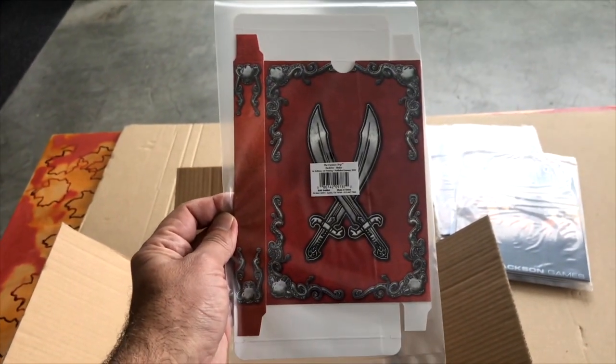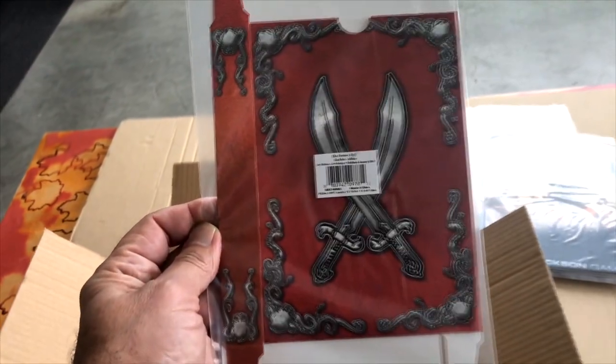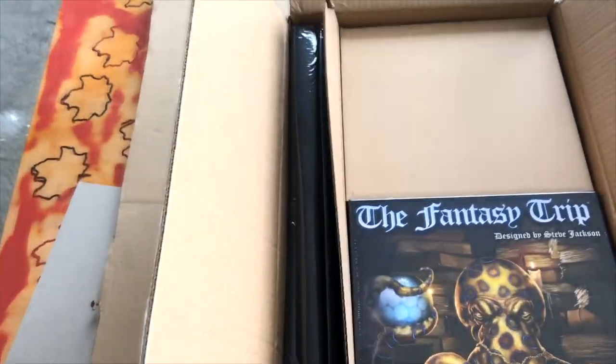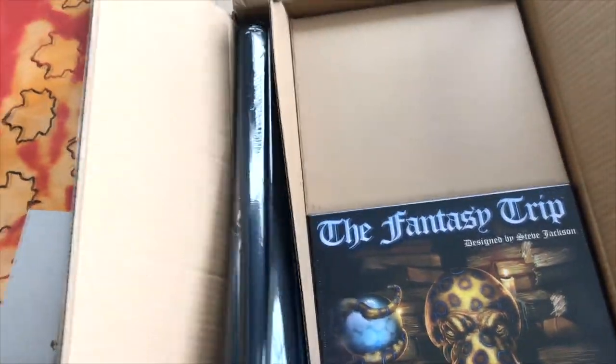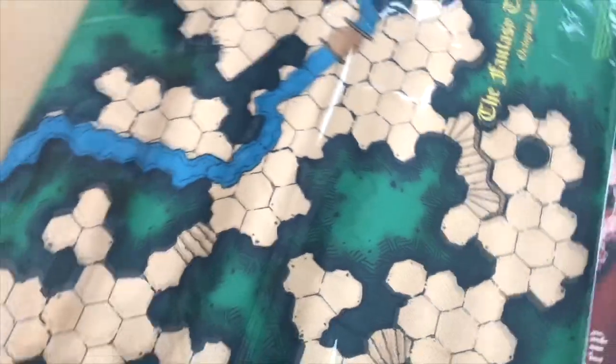This was one of several boxes that were part of the campaign, added in as add-ons for your counters etc. Moving over to the side here, these are two — I believe it's neoprene, it may be a different material, someone can correct me in the comments below — but these are two maps designed for use with the game.